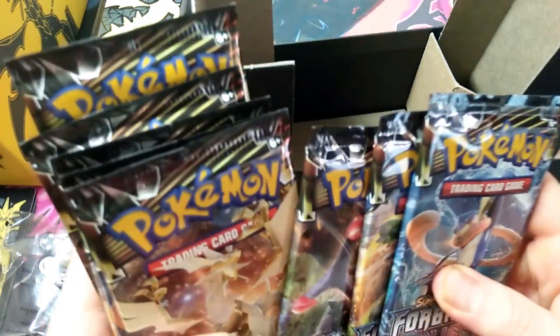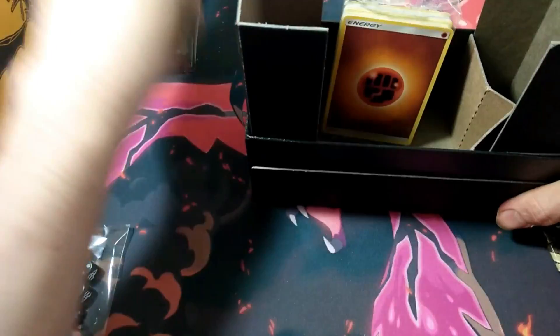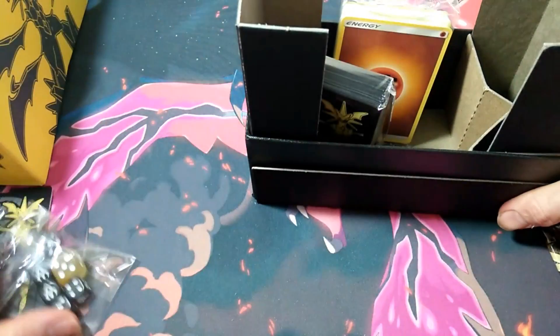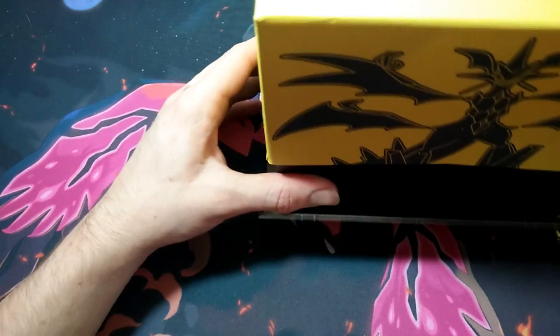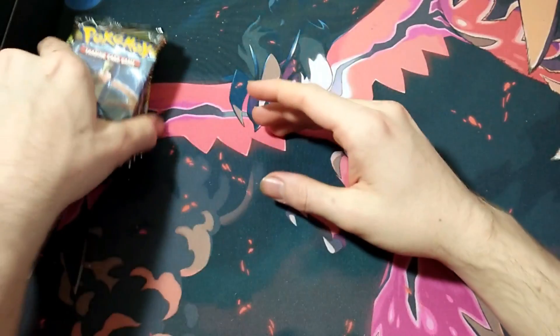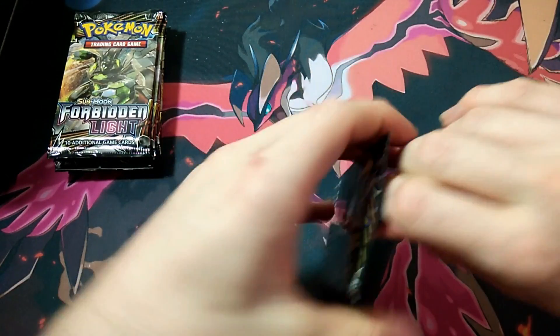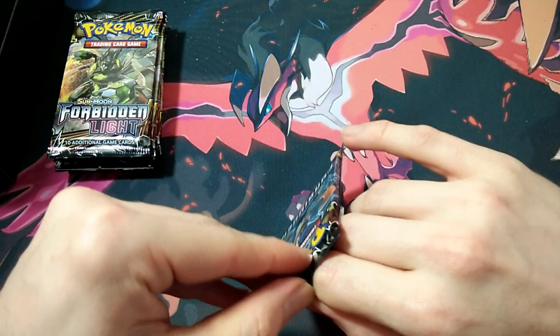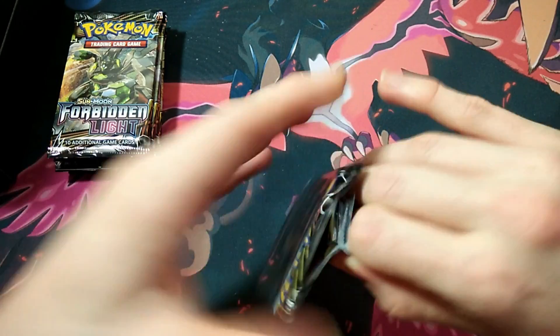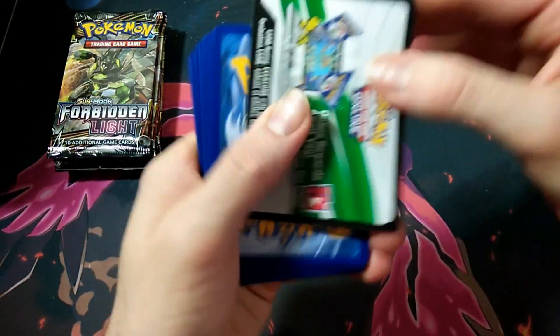It should be eight packs — one, two, three, four, five, six, seven, eight. Yep, eight packs. That's everything out of there. We'll put some stuff back. I'm feeling lucky today so hopefully we can get something. I haven't opened much of Forbidden Light other than the booster box and the three-pack blister the other day. These packs are hard to open. Let's see which way the codes are — we've got a white code card to start things off. That's good.